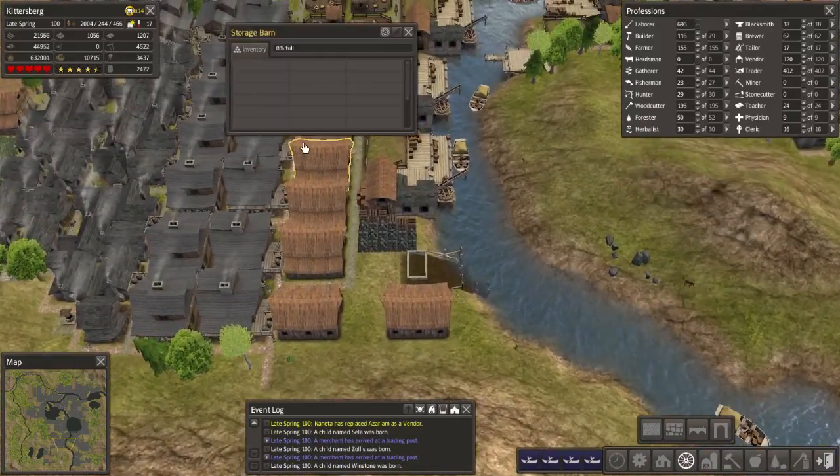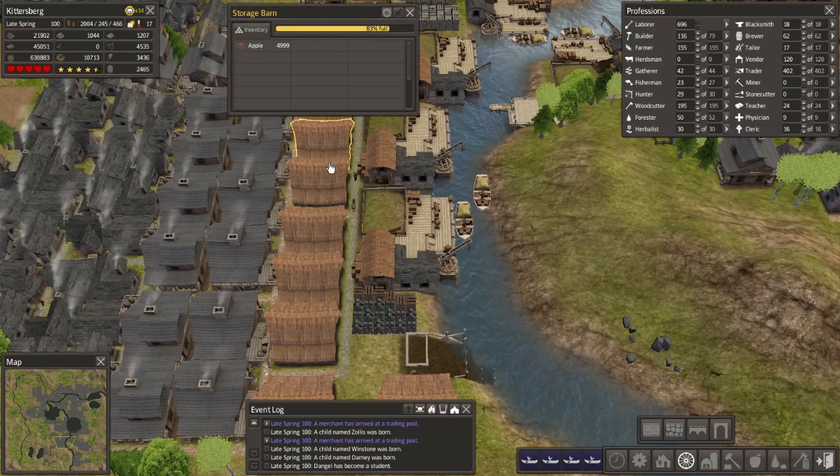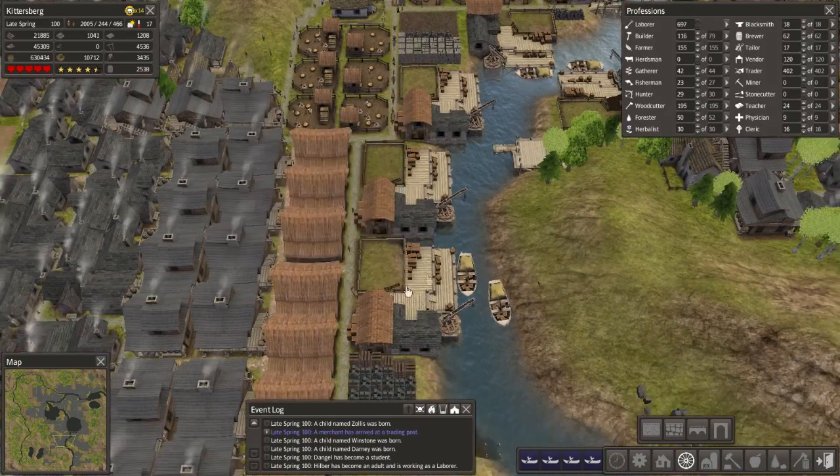Up to 630k food. That storage barn has about 5,000 apples. That's good to see.